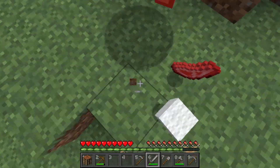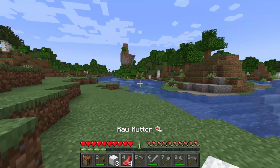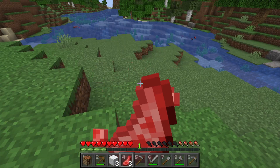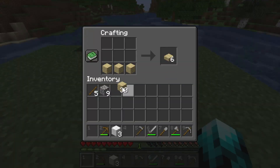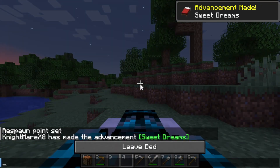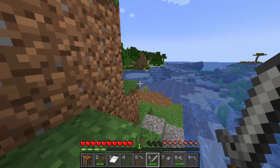As soon as you're done with that, you want to locate three sheep. Kill them, since they will drop their wool and mutton. Mutton is actually a pretty good food source when it's cooked. With the three wool, use your crafting table to craft a bed. With the bed, you can now skip the night, which is the most dangerous time at the beginning of the world.